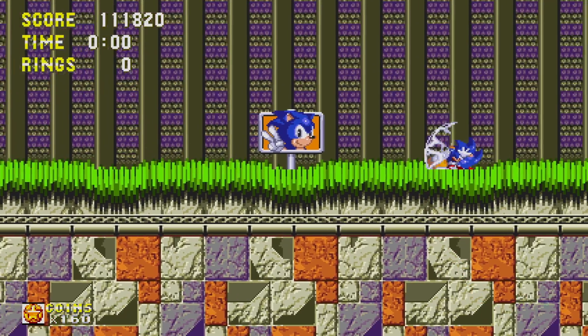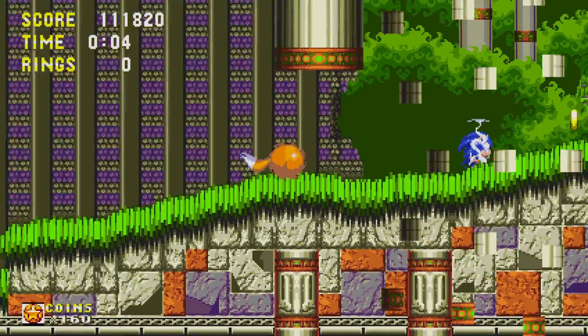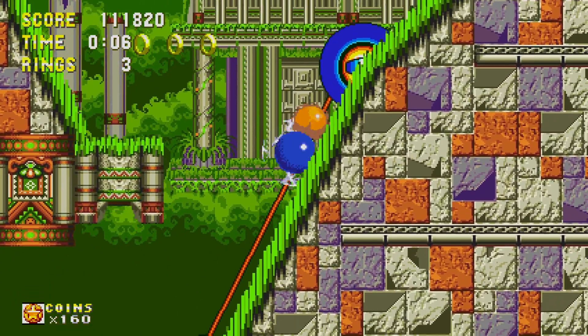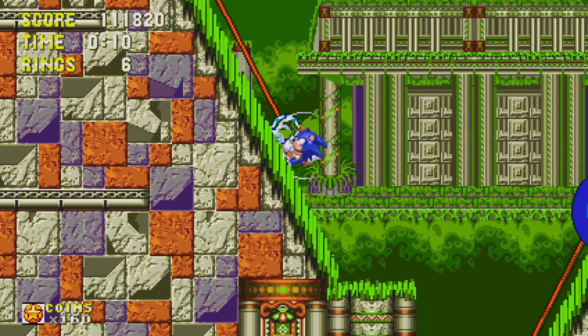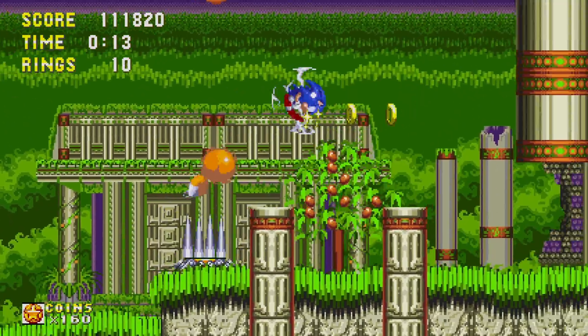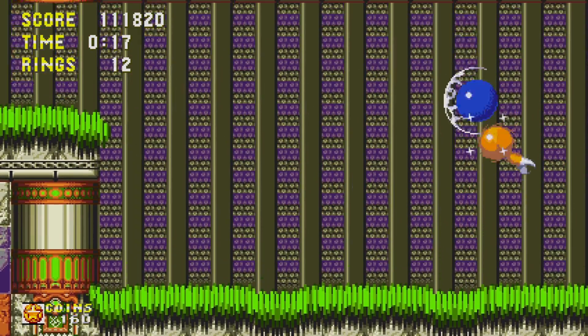Now it's time for Act 2. Sadly, it takes away our rings between acts, so we're gonna get our rings back to go Super again. We still have our electric shield, so we can get all our rings back pretty easily, as long as we don't get hit. And you gotta watch out, because Eggman's gonna pop out right here.